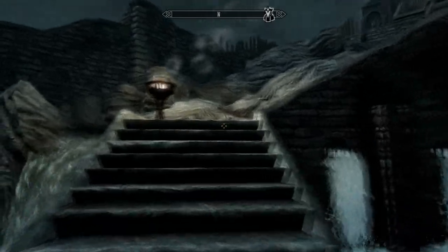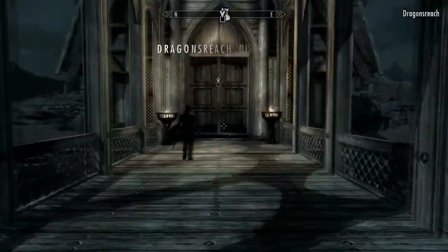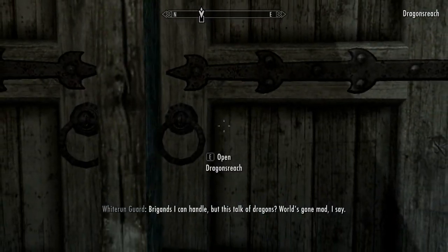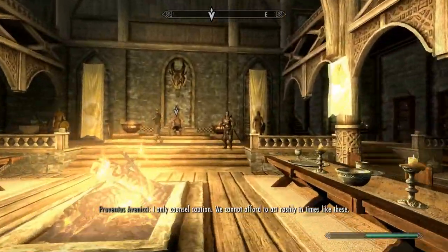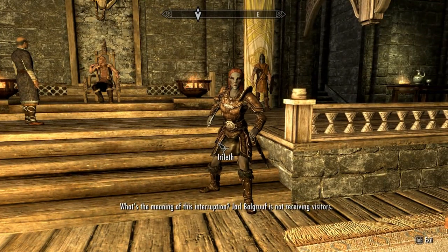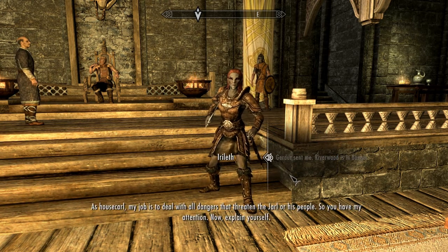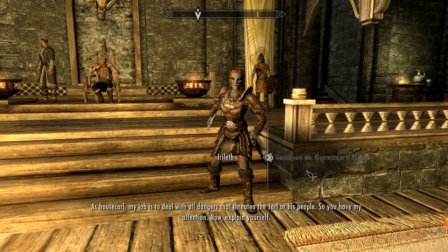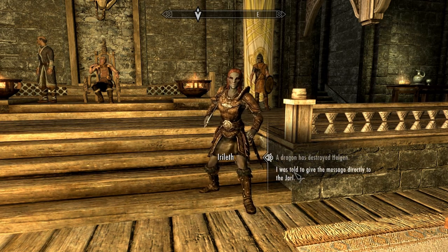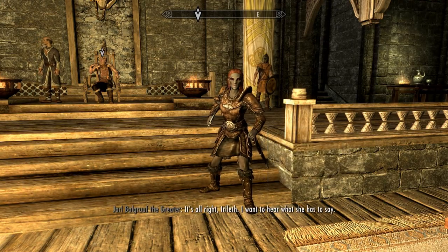We're gonna tell him about the dragon and all that. We're gonna get a few more quests, then I think I'm gonna end this episode. We've been going a fair amount. Riverwood is in danger. Whatever you have to say to the Jarl, you can say to me. No — I'm starting to think... You listen to the Jarl. Yeah man, so there's this dragon — and he's big. He is big. He's this big black dragon.